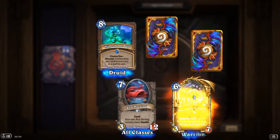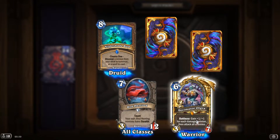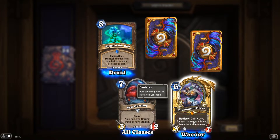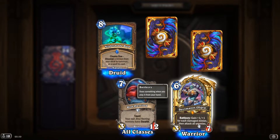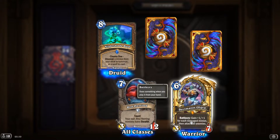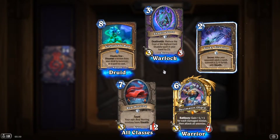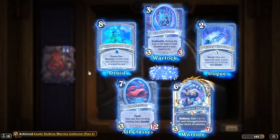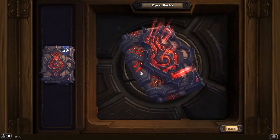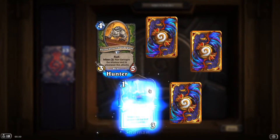Oh, Legendary — and it's golden! 'Decimator Orgra': gain +1/+1 for each damaged minion, then attack all enemies. Wow, this can be potent — especially this plus Riot!